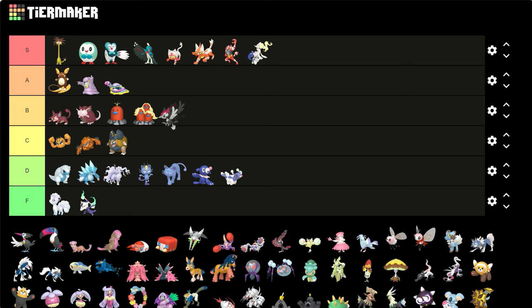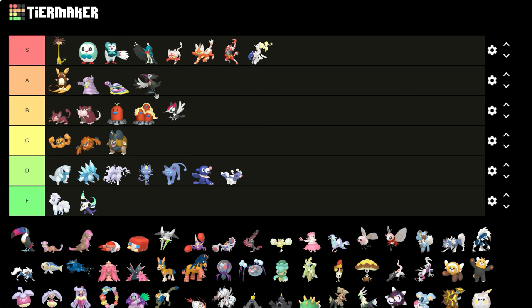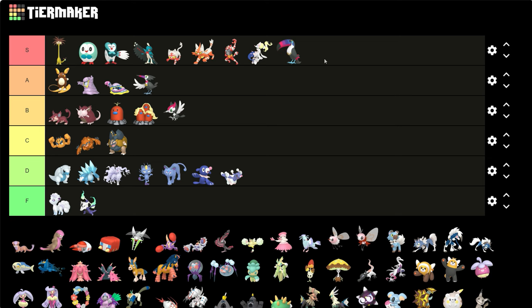Pikipek, Trumbeak, and Toucannon — I think they get better as it goes on. Toucannon is definitely nice. Just look at that beak — this is what Toucan Sam would actually look like as a shiny.